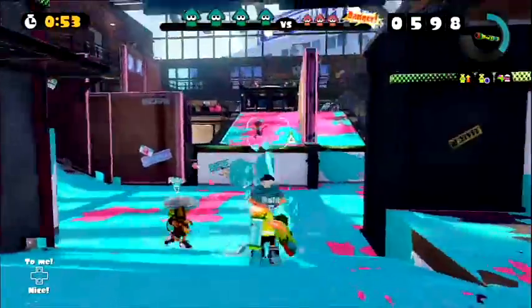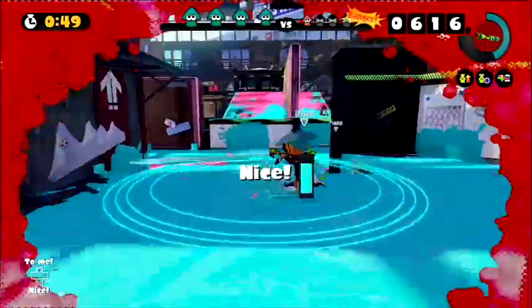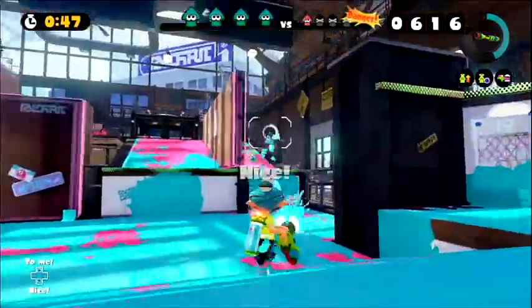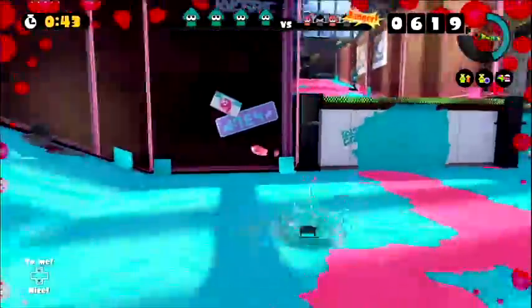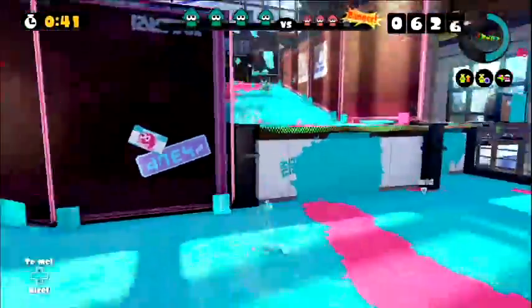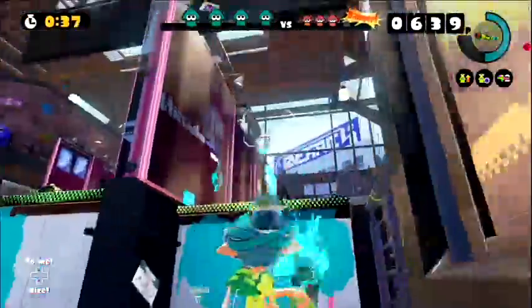However, its range is significantly shorter than the Heavy Splatling and it shoots for less time, forcing users to engage enemies more directly. A lightweight and powerful Splatling — a short charge time and a high rate of fire denies the opponent any chance to catch their breath. You unlock the Mini Splatling at level 8, and it costs 7,000 coins to purchase.